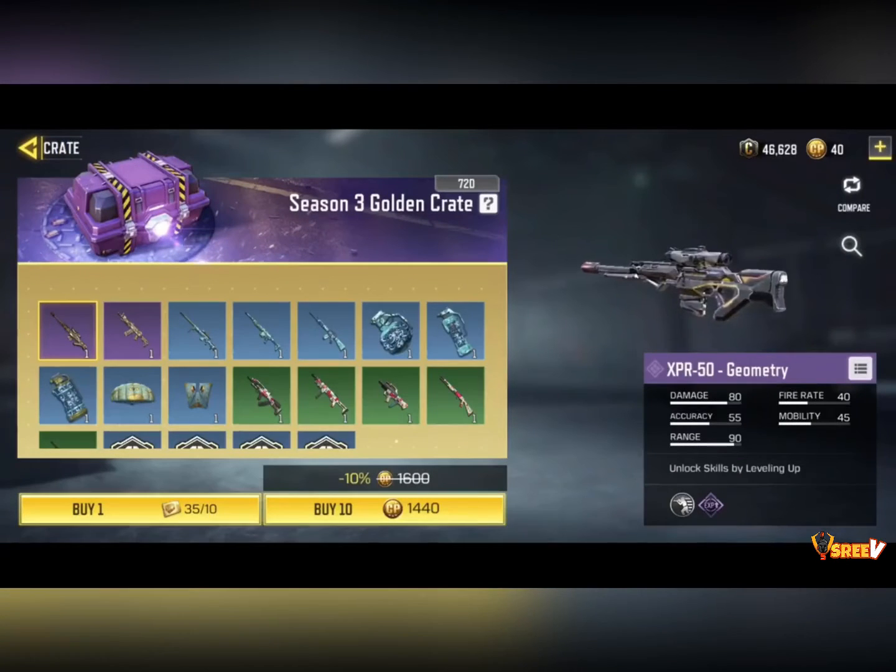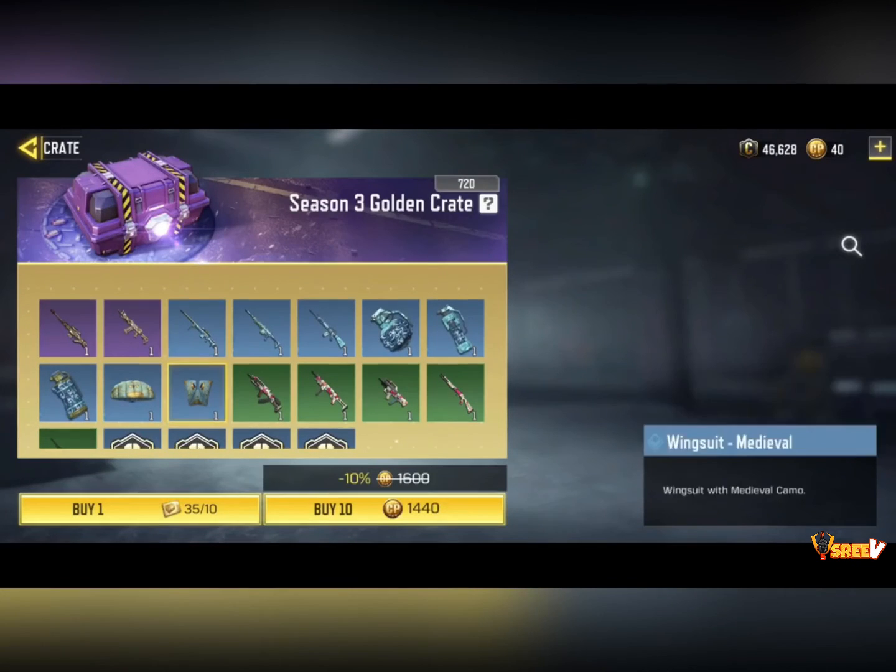actually get Season 3 golden crates absolutely for free. Normally these would cost real money, like COD points to open, but with the new weekly challenges and the invitational event going on, you can grind for tickets and get these crates for free — with a shot at getting the geometry skin, the medieval skin, or any of these skins.